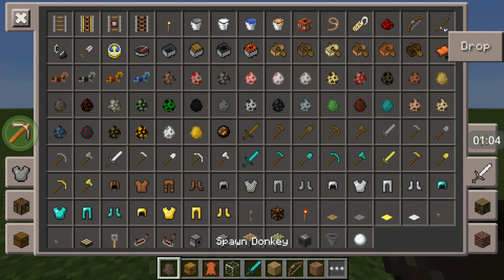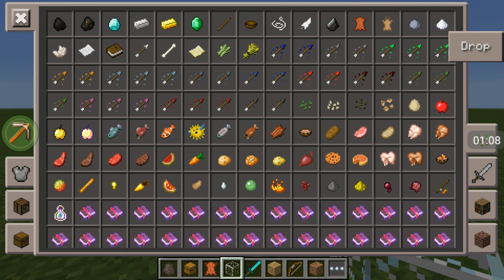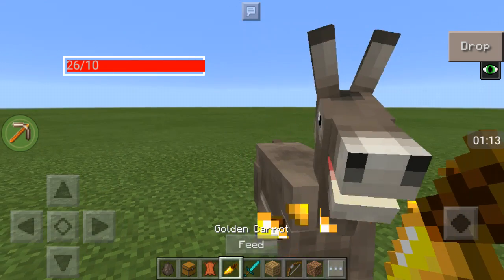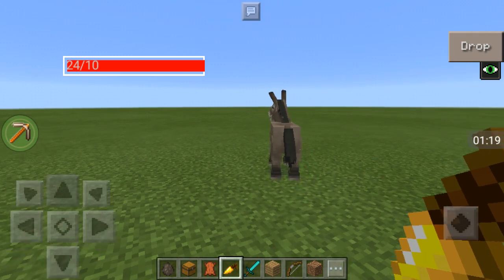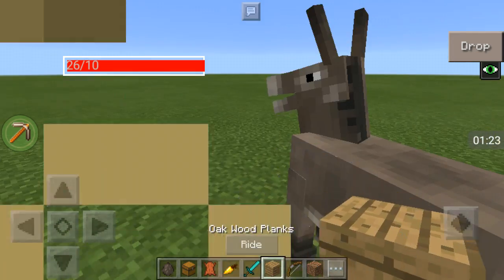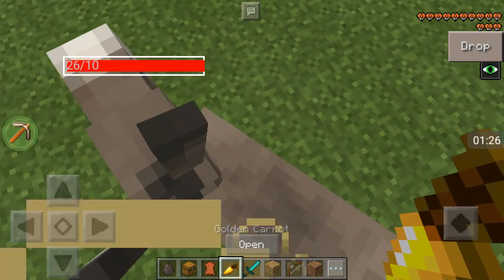First you want to grab your donkey or mule, then go to your food tile and grab golden carrots. Place your donkey down and feed it some golden carrots until you think the donkey is done, then just ride it.